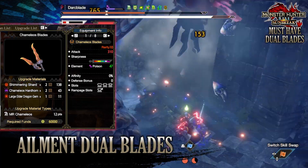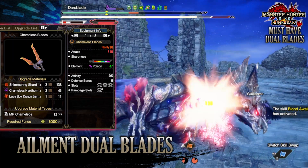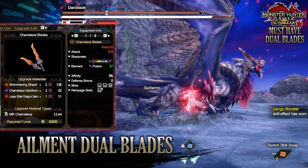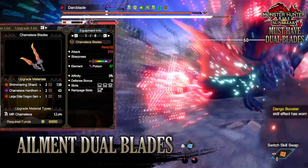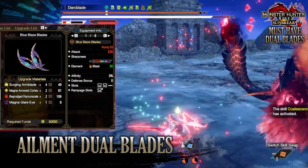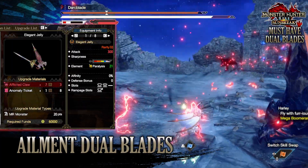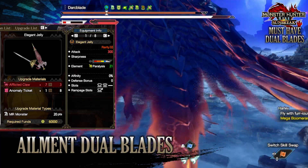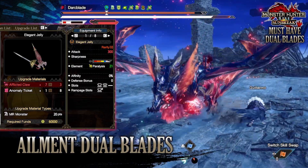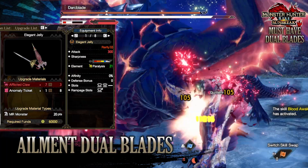Dual blades also shine with ailments, so here are suggestions for blast, poison, sleep, and paralysis. For poison, I'd recommend the Camelio dual blades — 310 raw attack with purple sharpness, a poison rating of 47, no affinity and defense bonus, tier 3, tier 2, and tier 1 decoration slots, and a tier 2 rampage decoration slot. For blast, the Scorned Magnamalo dual blades mentioned earlier are the recommendation. For paralysis, the Jelly Tree dual blades offer 300 raw attack with white sharpness, a paralysis rating of 21, a tier 2 and tier 1 decoration slot, and a tier 2 rampage decoration slot.